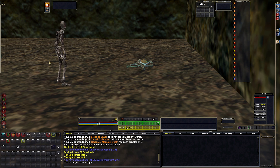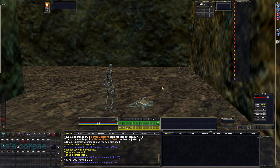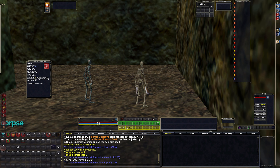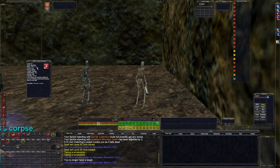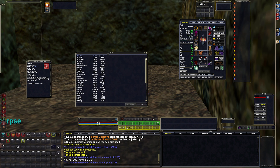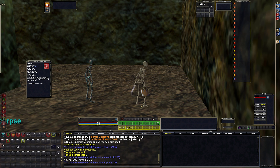Then I have Feign Death. I can't use this with charm pets, but I can use it normally — like if I want to go AFK, boom, feign death, and I'm not going to die unless I get AOE'd or something happens. Then I have Control Undead as my current charm, which is a level 47 spell. It costs 214 mana after the alteration specialization reduction. It works pretty well — I've done it quite a bit now and I really enjoy it.